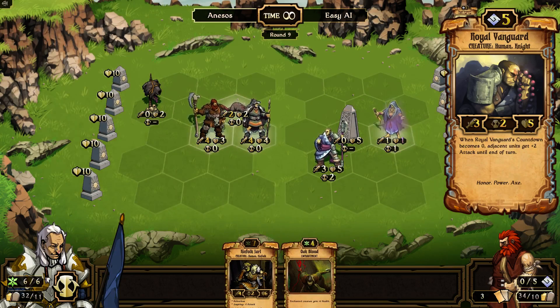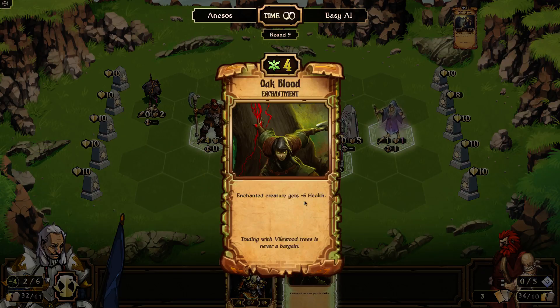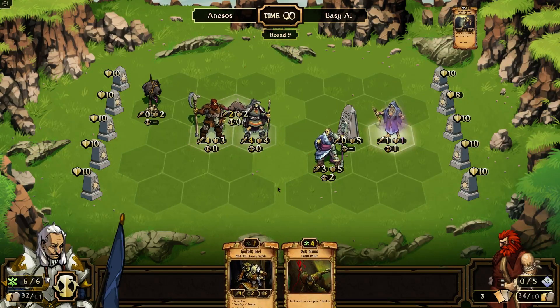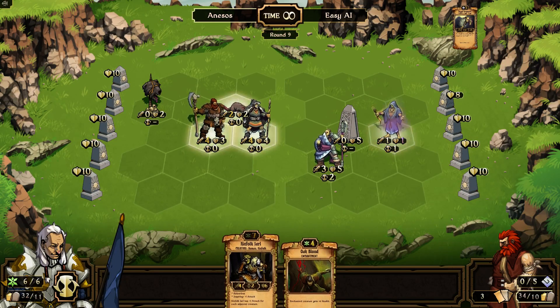When the countdown is 0, adjacent units get plus 2 attack until the end of the turn. Huh. Now I've got a problem. I can sacrifice that and play the Jarl, which is a pretty darn good creature, or I can use this, which is a pretty darn good enchantment on something that's already on the board.